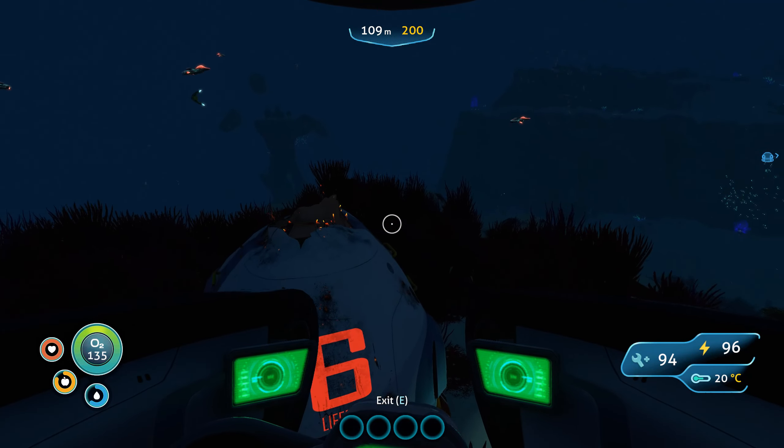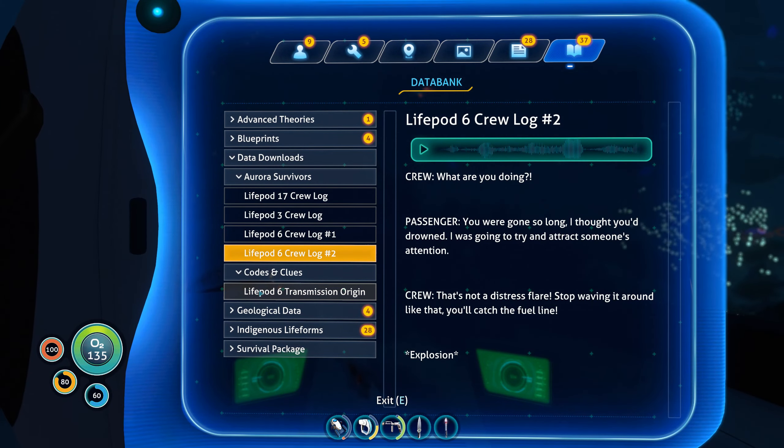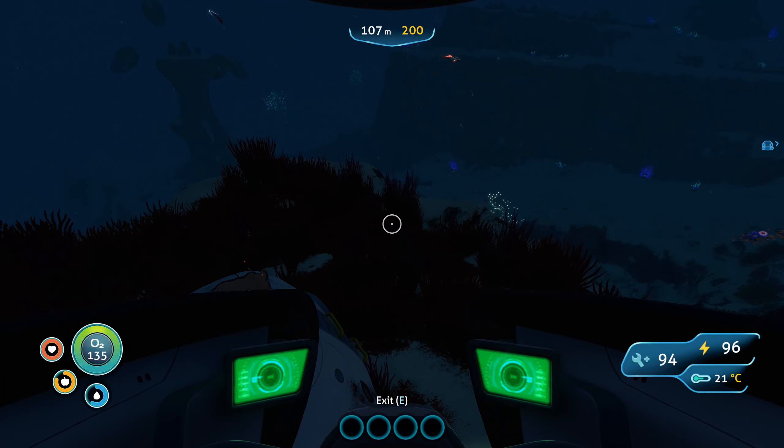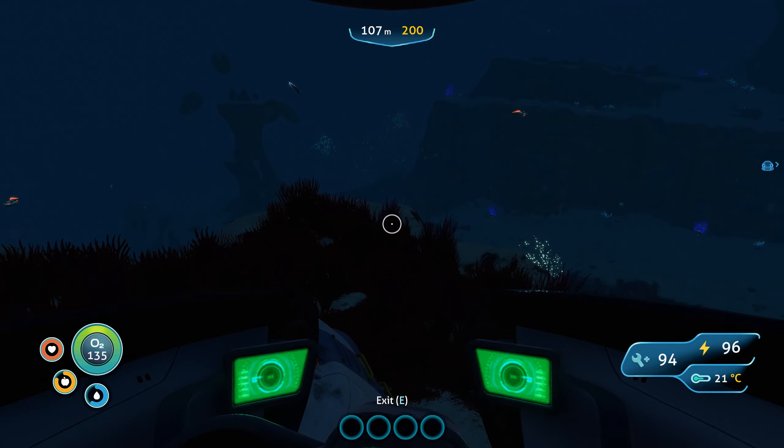Wait, the message said transmission origin approximately 400 meters west-northwest of life pod four. So that means we have life pod four somewhere. But I don't even know where west-northwest is from here - where could that be?